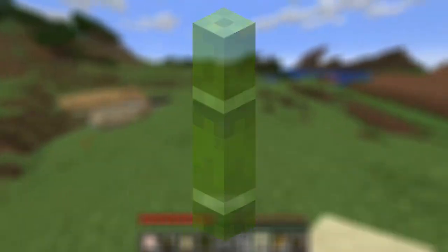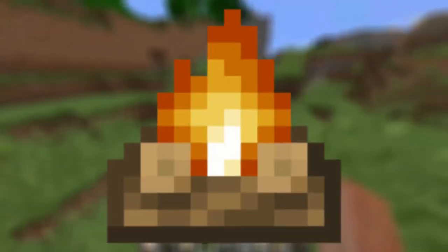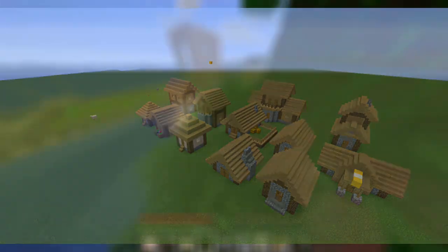It added bamboo, bells, blast furnaces, campfires, cartography tables, composters, fletching tables, and a lot more. It also completely overhauled villages. This is how villages looked before, and this is how it looks now. It added a load of new blocks and accents.